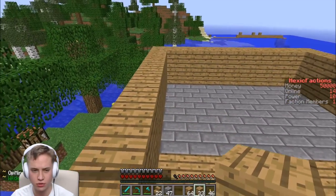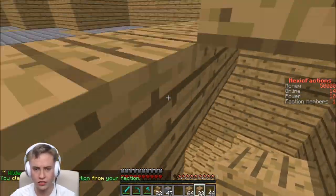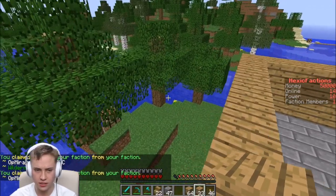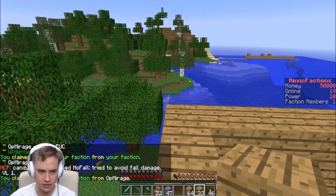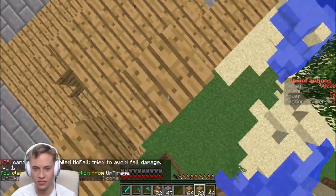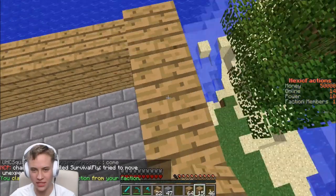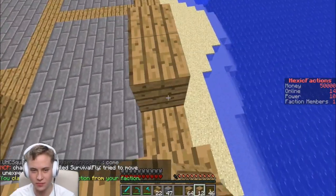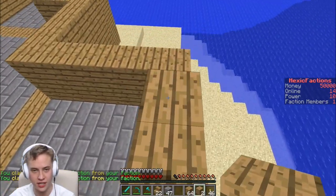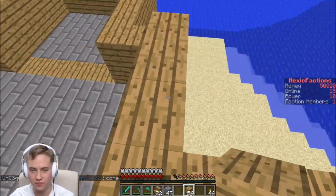Is this someone else's faction? It's some other person's claim — this is their faction. Slash F space claim. I own more land than you. This is wilderness — I'm just gonna start claiming. I've claimed it! Yeah, that's what you get, noobs. There's always people that come into my territory after I do a Let's Play series on it and they always try to destroy my stuff. Ever since then I only go on good servers like HexicNetwork.net.